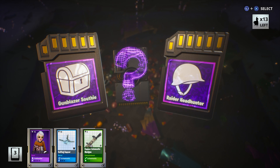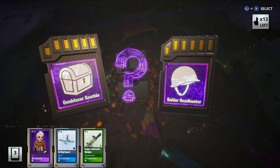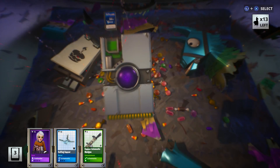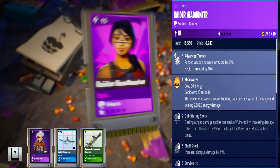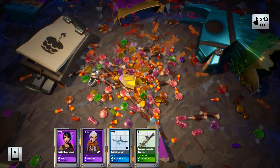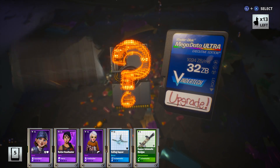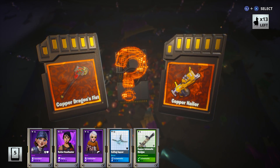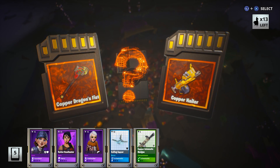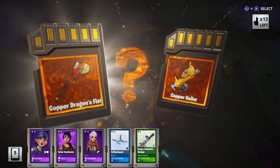An epic choice — Gunblazer Southie or Raider Headhunter. I got both of the legendary versions of these guys in the previous video, so let's go with the Raider Headhunter. Legendary choice: we got the Copper Dragon's Fist or the Copper Nailer. I don't usually choose melee weapons over ranged weapons, but this time we're going to, as I am missing the Dragon's Fist.